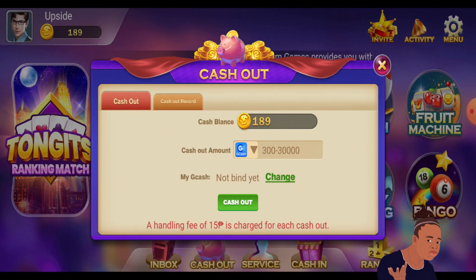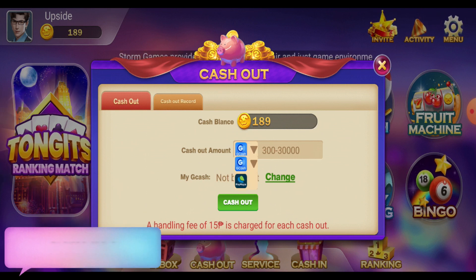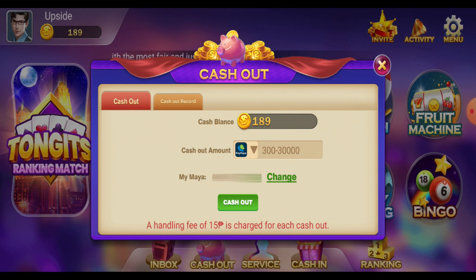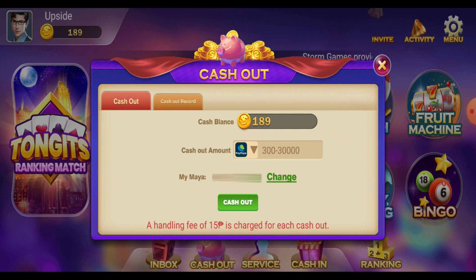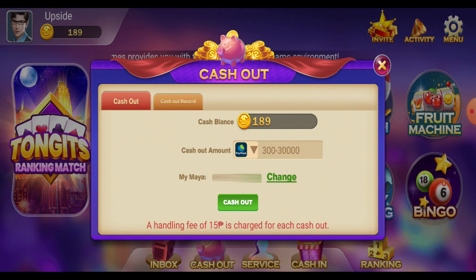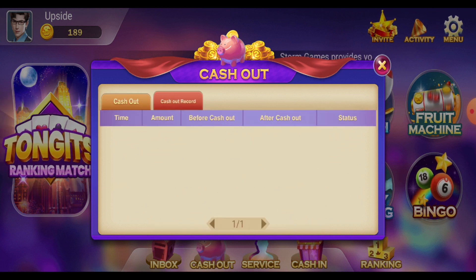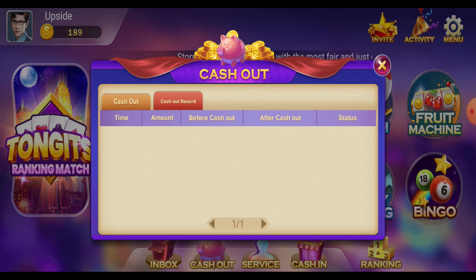Now we're here on the cash out section. You can bind either your GCash or your PayMaya account. I've binded my Maya account and you can also see your cash balance here. You need to have at least 300 pesos before you can cash out. There is a handling fee of 15 pesos for each cash out, so I suggest you try to cash out the highest amount you can withdraw. They also have cash out records here — I don't have any yet since I haven't cashed out in this game.